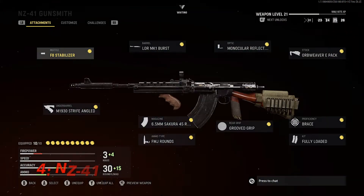Moving on to the number four spot, we have the NZ-41. This class setup is an absolute beam — there's no other way to put it. It doesn't have any recoil and is very easy to control. It performs best at long and medium range gunfights but can get the job done up close if you're hitting your shots. The time to kill is fairly quick — just aim for the head and upper torso. The mobility is all right, but keep in mind it is a heavy AR.